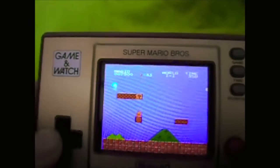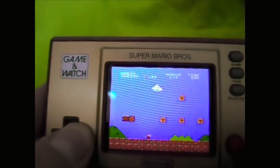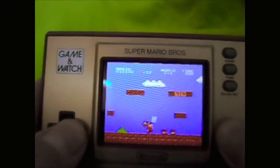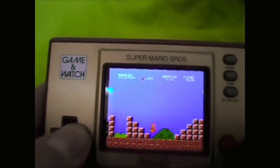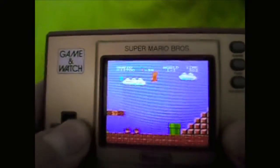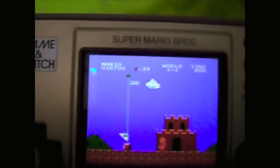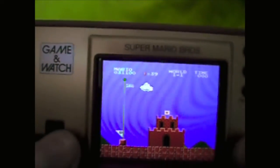33 coins. Alright, so in the entire level there are 39 coins — we are not going to pick up this one because we already got it, so no cheating. There we go — World 1-1, 39 coins in the entire level, every collectible coin!